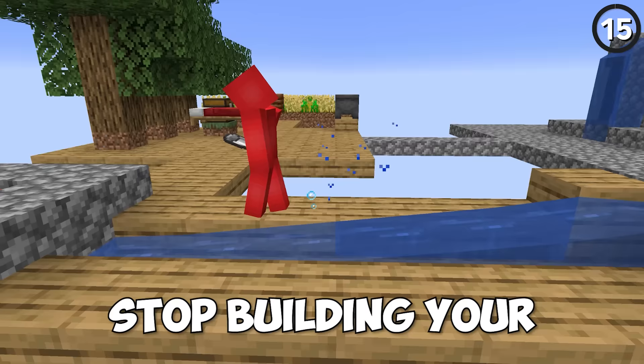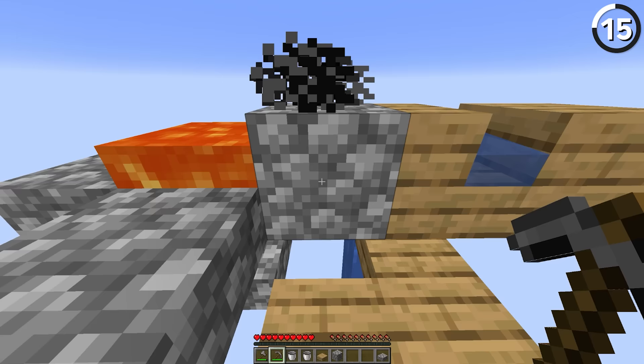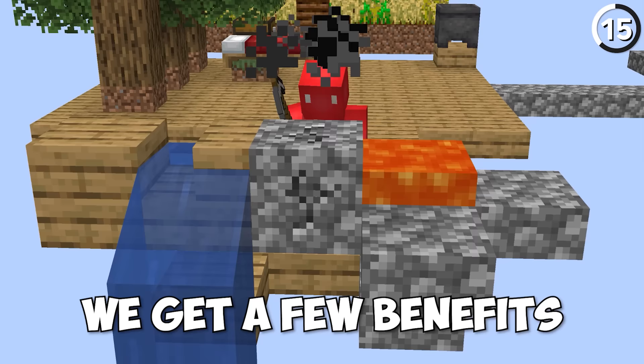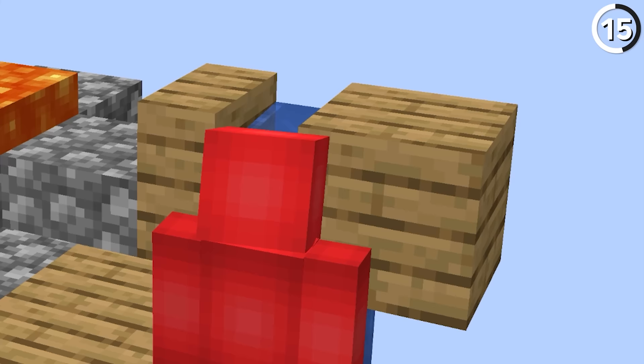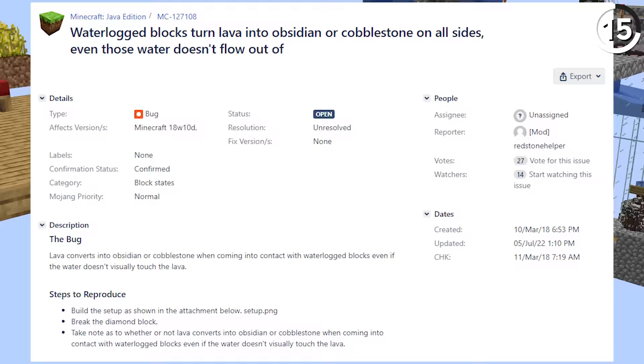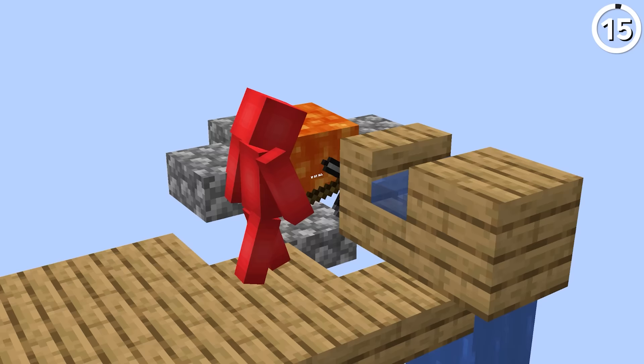Stop building your cobblestone generators like this. Instead, build it like this. By using a waterlogged stair instead of a water source block, you get a few benefits — namely, you can't accidentally create obsidian, since the water doesn't flow out of the back of the stair. Even though this has been marked on the bug tracker, it's been open for years, so I'm not that worried about it getting patched soon, if at all.